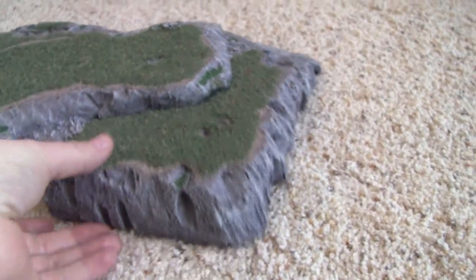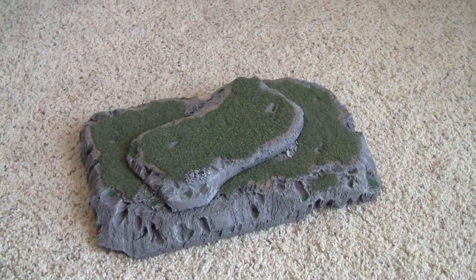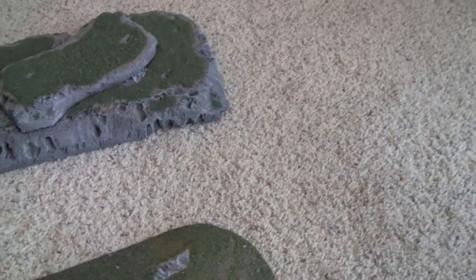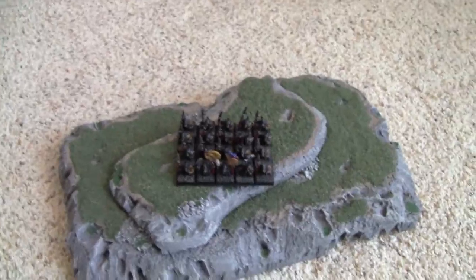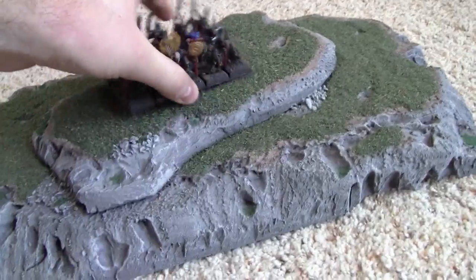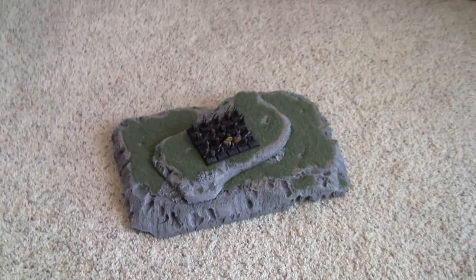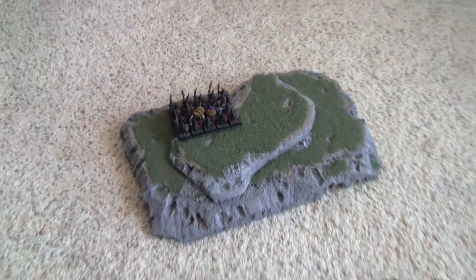So this is my first piece of terrain. I play fantasy and I was pretty pleased with it, but it's kind of hard to move units around on it when they're in big blocks. So I decided I wanted a more sloping hill. Let me put a unit up there for scale — I got my Night Goblins up there. You see it's kind of awkward; they don't have a lot of space to move around up there. So it's good for war machines and stuff, but you get a block of troops up there and they always end up kind of hanging off the edge or sitting sideways because they're like part way up and not all the way up.